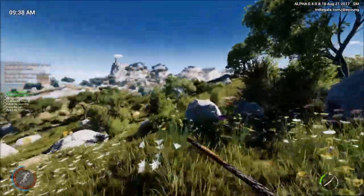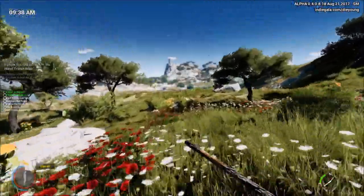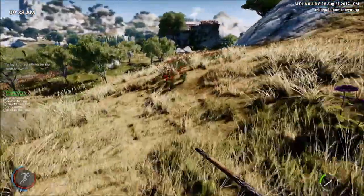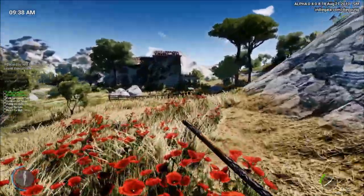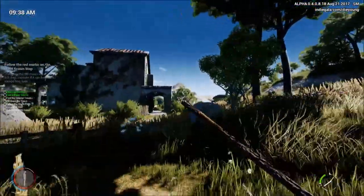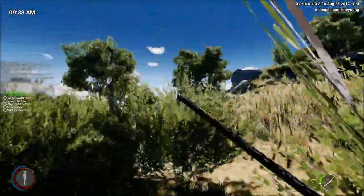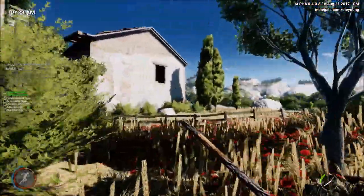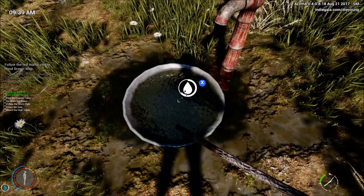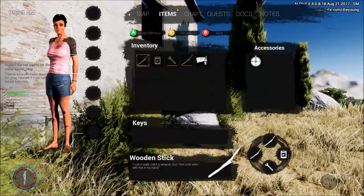I'll just risk a little sprinting because I don't think there's anything between us and the water source apart from that snake — which can be left behind relatively easily. Okay, so we'll go back and have some water, then have another little look at the map. We'll stay out of the shadows so we don't get attacked by rats. There we go — fully hydrated. Nice.